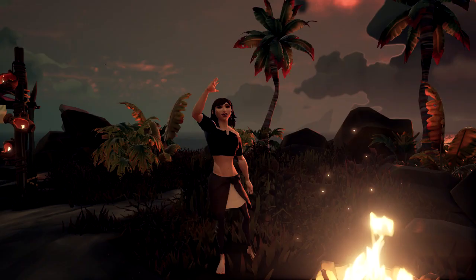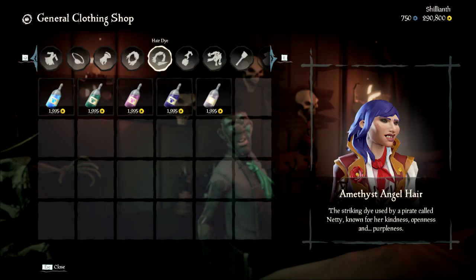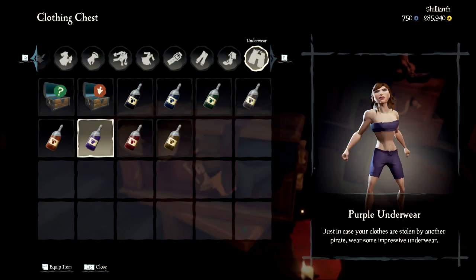Inside the clothing shop you'll find more feminine clothing including dresses, shirts and pants. These will include crop tops, short skirts and shorter dresses. There are also new hair colors including Cerulean Blue, Cherry Pink, Emerald Green, Amethyst Angel and Pink Plush. Not to mention there are two-toned hair dyes located inside the Pirate Legends hideout. You can also change the color of your undergarments if you so choose to.